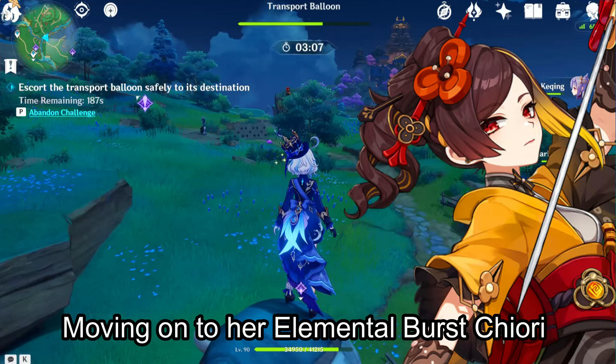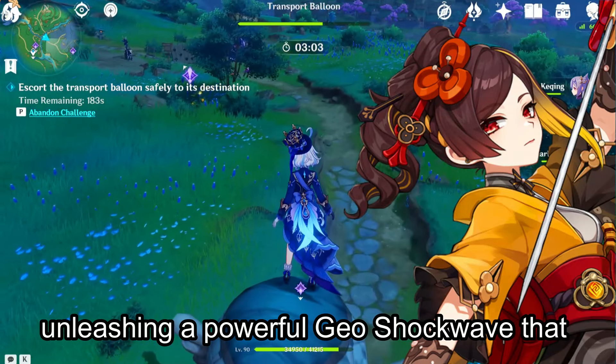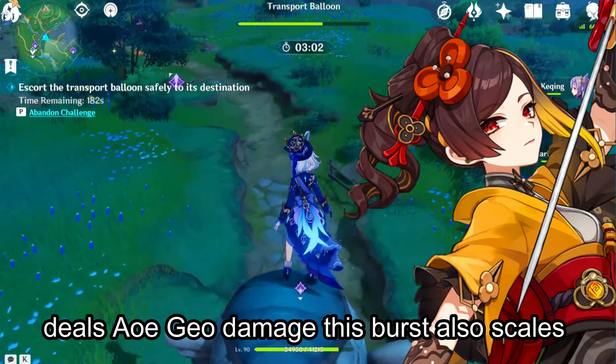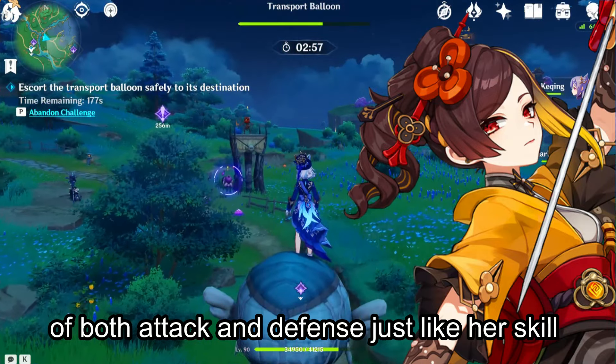Moving on to her elemental burst, Chiori will use her twin swords to slice a cloth, unleashing a powerful Geo Shockwave that deals AoE Geo damage. This burst also scales off both attack and defense, just like her skill.